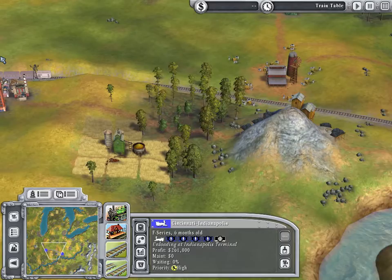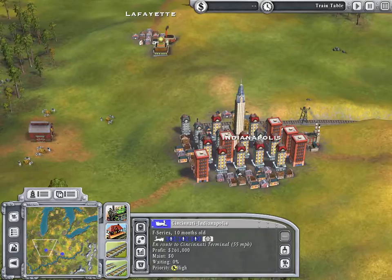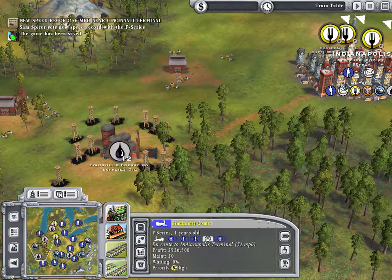Now we can go to Indianapolis and see what they demand — they demand passengers, mail, food, goods like manufactured goods, coal, and oil. We just got a new speed record: 56 miles per hour near Cincinnati Terminal. So now it's the Cincinnati Comet. We'll keep it like that, because it's a nice name.